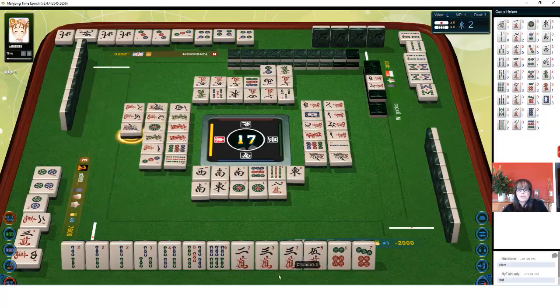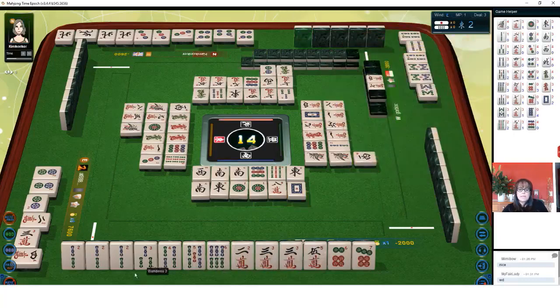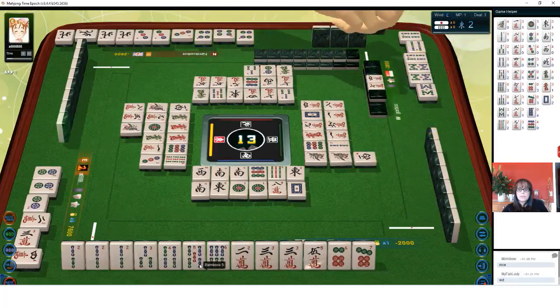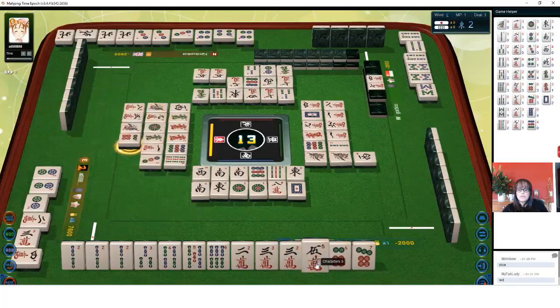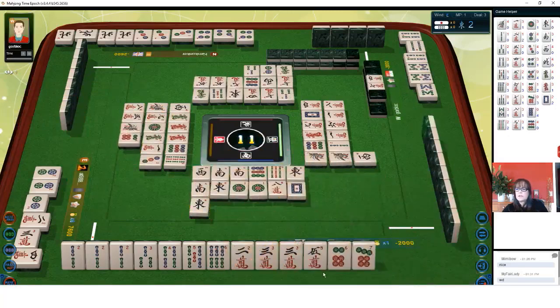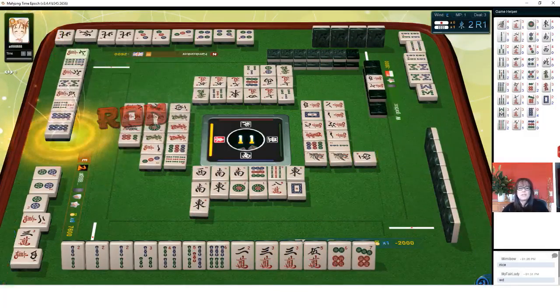One bamboo — we can use that as our pair. We're going to pass. White dragon. So this three crack can be our pair. West wind. Three bamboos — we have one, two, three. Six dot. Fours are gone. East wind. There are two five cracks out, one two crack — so I think the five crack can go. The five crack — that's dora. Tenpai!